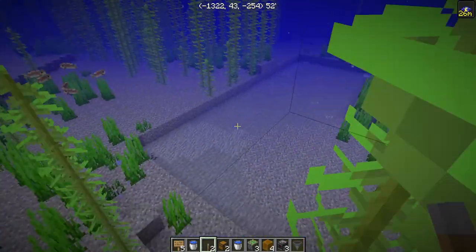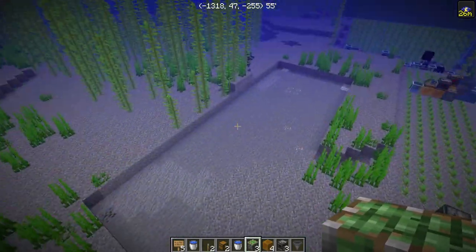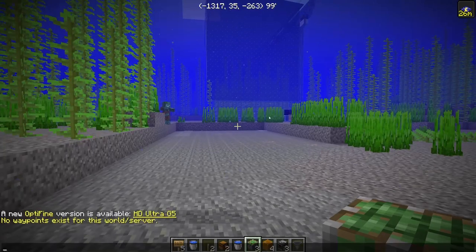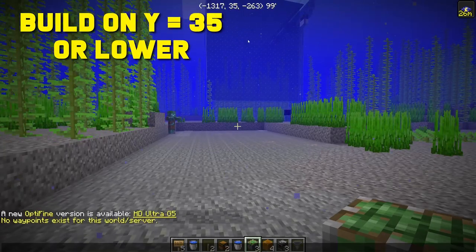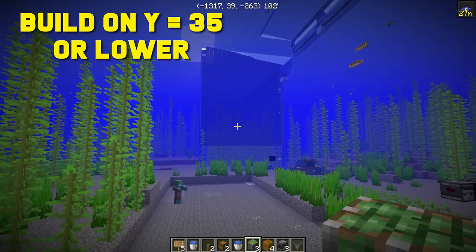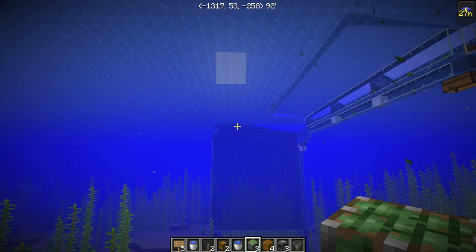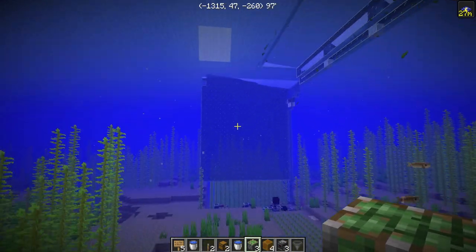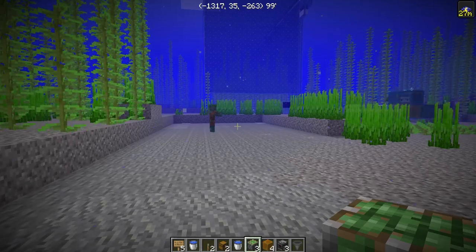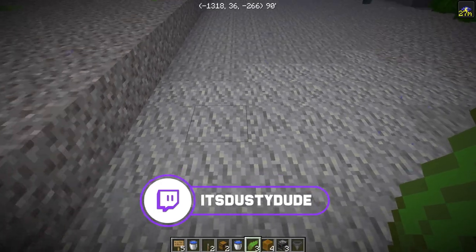The first thing you want to look for when making this farm is an open area just like this. I kind of flattened this area out because you do need it to be flat. Also, when building this farm you need to build it on Y-level 35 or lower. If you build it higher up than that, you can break the farm — if the kelp grows all the way up it'll turn some of the flowing water at the top into water sources and break the whole thing. So make sure you build it at Y-level 35 or lower.